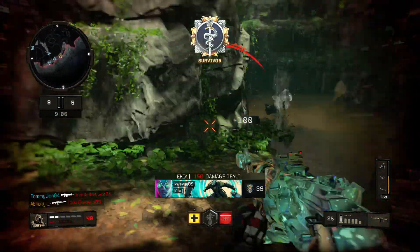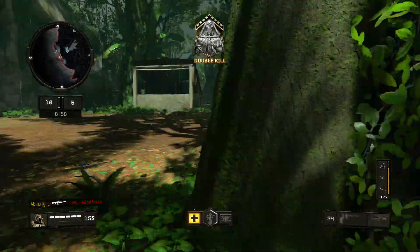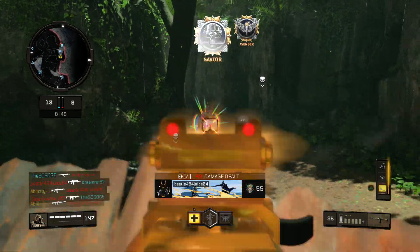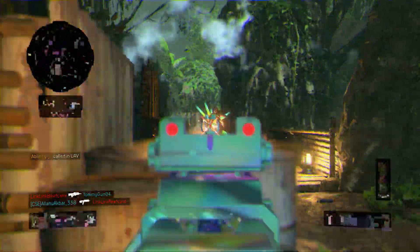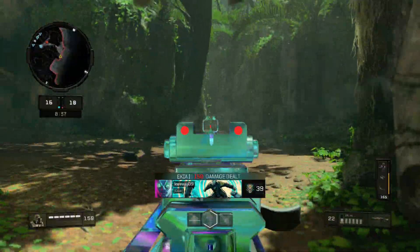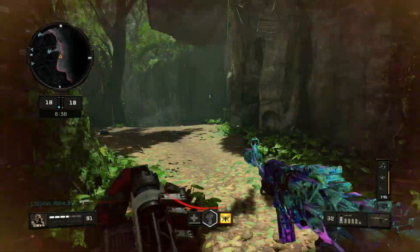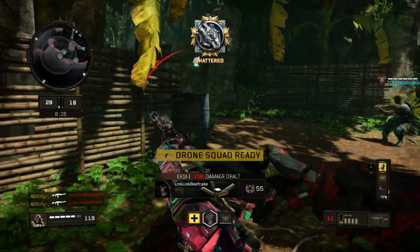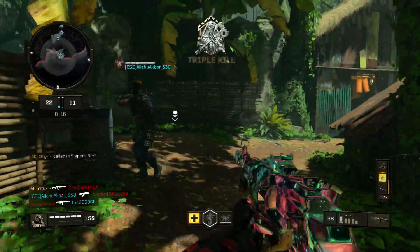This Slavi map doesn't seem too bad actually. I haven't used the AN in a minute, man — feels pretty nice actually. Okay, UAV, call this in right here. Why am I missing so much right now? Got full streaks — look, a buddy over here flanking. Good thing he didn't have ghosts because I would have gotten shot in the back right there.